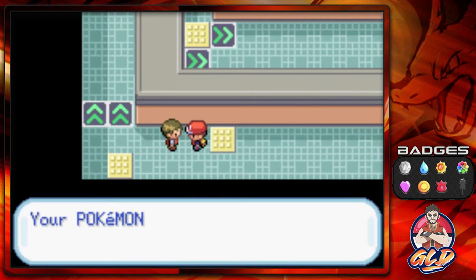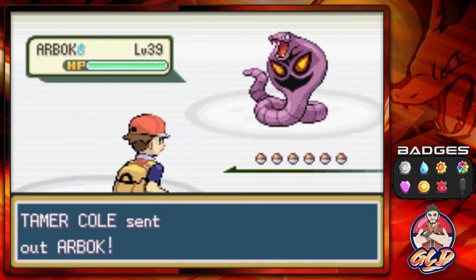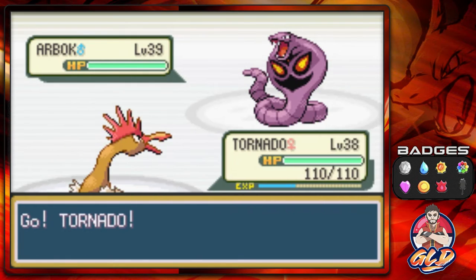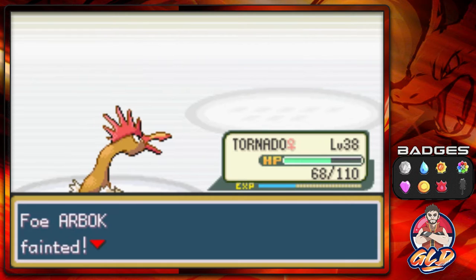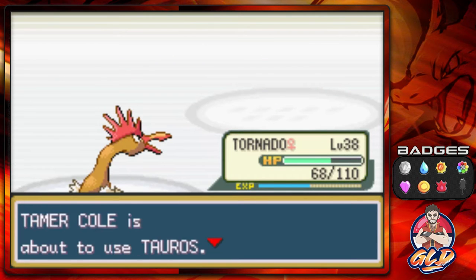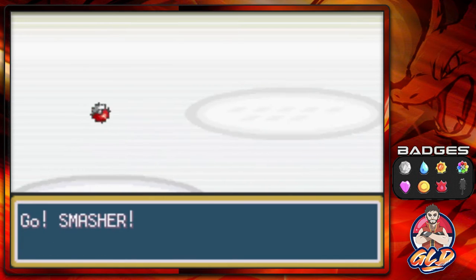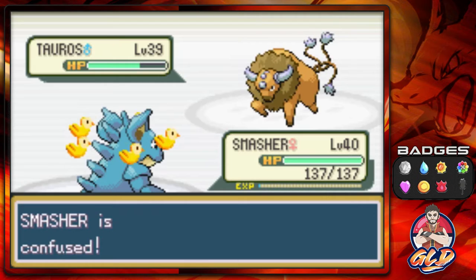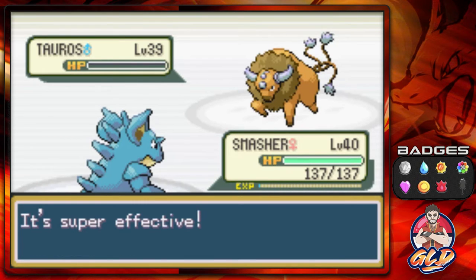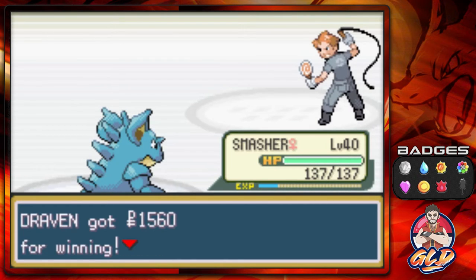These floor switch panels are interesting. Taking on Tamer Cole — he comes out with Arbok. Tornado uses fly three times and beats it. Next is a Tauros. My biggest thing with these games: not enough trainers use Tauros — it's such a useful Pokemon, even though I don't use it myself.